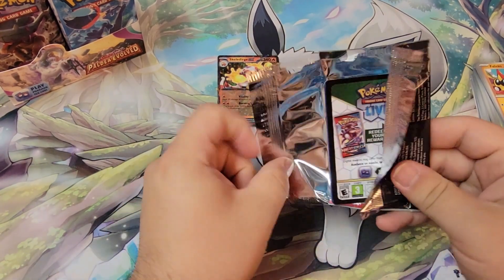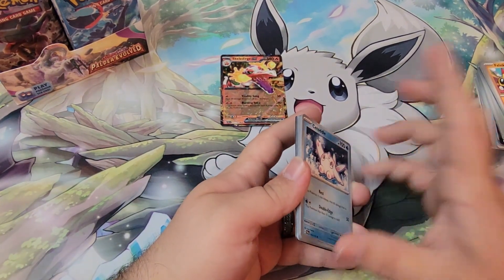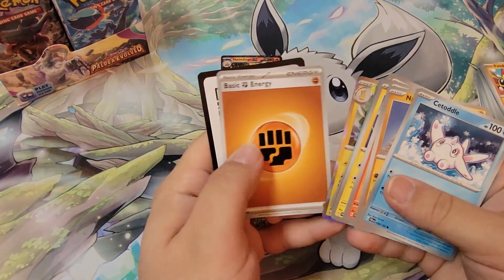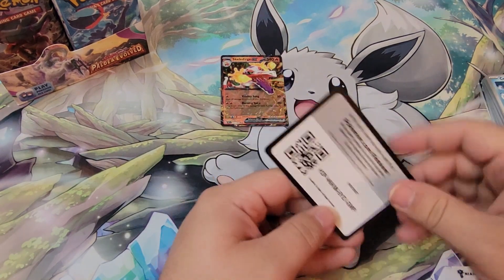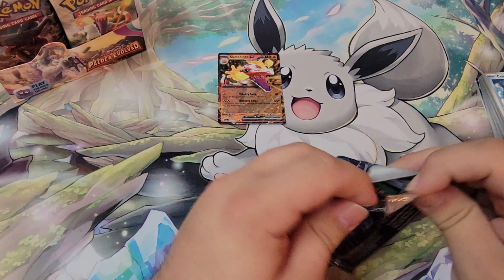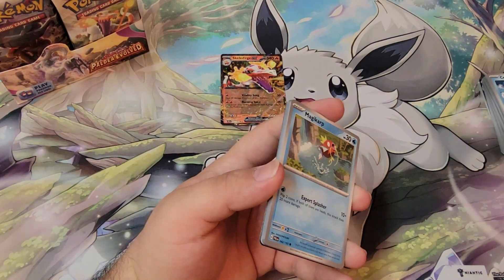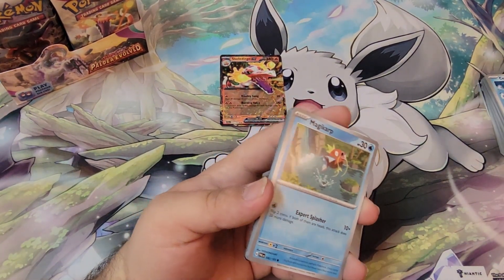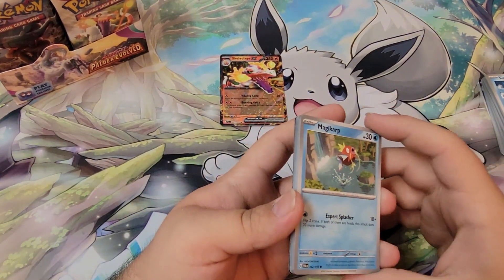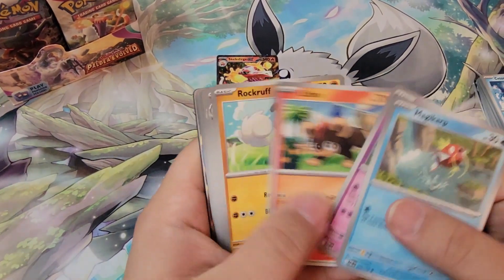I also can't wait to open up the Alakazam EX box and the Zapdos one. And you bet I am getting a second Alakazam box for Sealed. Alakazam is one of my favorite Pokemon. If you watch the channel, it's Alakazam, Darkrai, and Absol as my top three. Obviously I like Charizard. If you go Legendary, my favorite is Darkrai. Top three favorites are probably Alakazam, Absol, and Charizard. Vileplume gets up there too — everybody should love Vileplume.